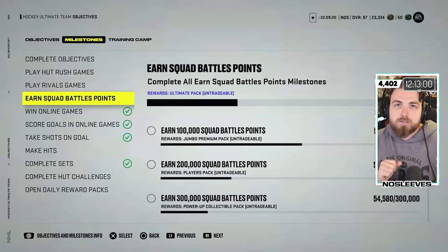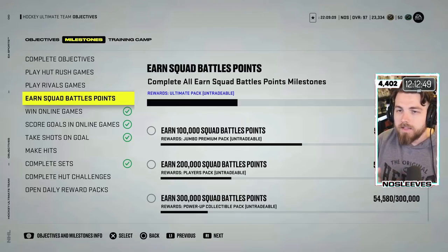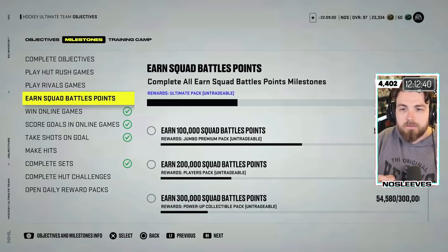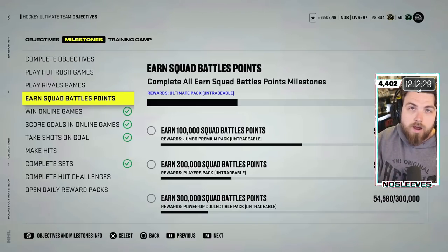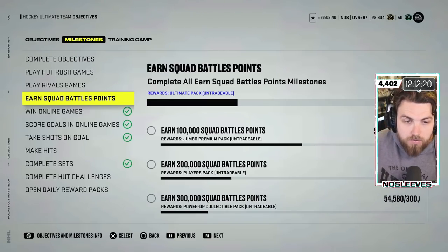For Squad Battles, I think it should be by completing Squad Battle games — not the two-minute cheesed version. Completing a four-minute period game, just like online, is how you'd work towards the Squad Battle milestone. And who do you unlock? Gordie Howe — second place for most games. So you get Patrick Marleau for Rivals and Gordie Howe for Squad Battles. If you're a Squad Battler and you really play a ton of them, you're going to get a card you can upgrade for free by playing the mode you like.